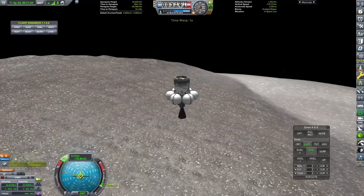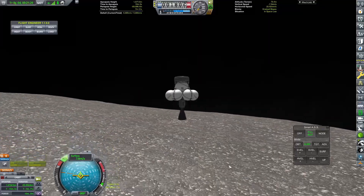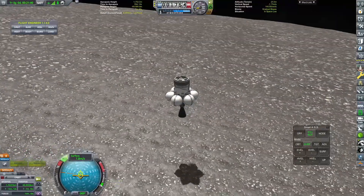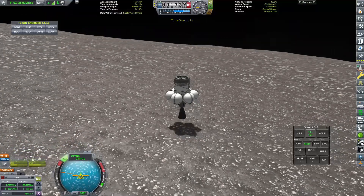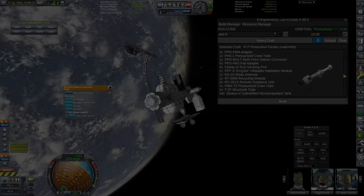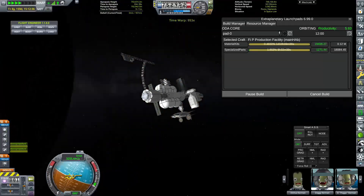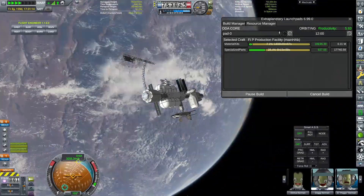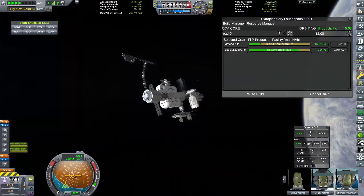I was thinking of sending the spent stage smashing down into the surface of Armstrong to clean it up, but then I thought - it's a massive nuclear engine and we don't want to be spreading nuclear radioactive waste all over the surface of Armstrong if we want to come back and utilize the resources later. We don't want our Kerbals running around in hazmat suits, so I landed it rather softly rather than smashing it into the surface.